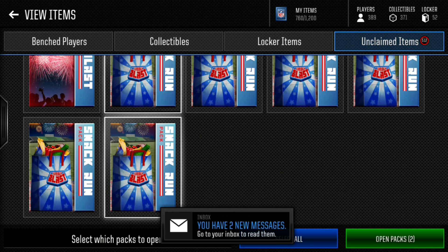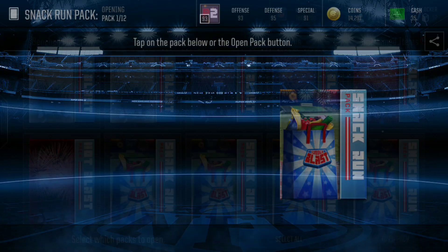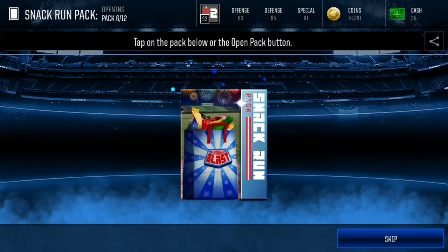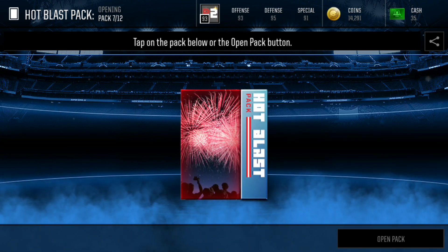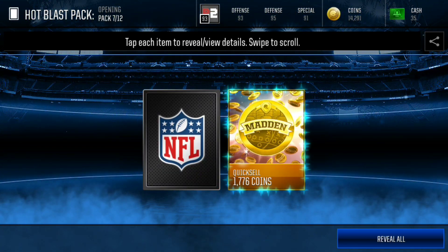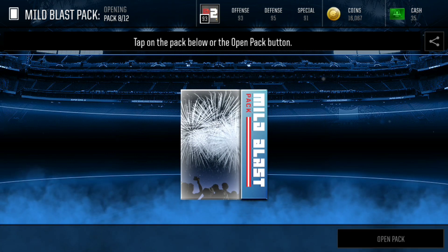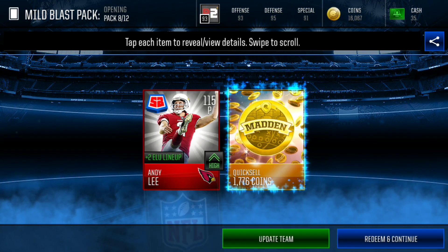Let's do the Snack Run packs first since those are the ones that aren't too good, and then the Hot Blast packs. We have six packs to try to pull these Summer Blast players. Come on — we get another gold player. I can't believe that I pulled two of the players in maybe five packs and we're about to open 18.